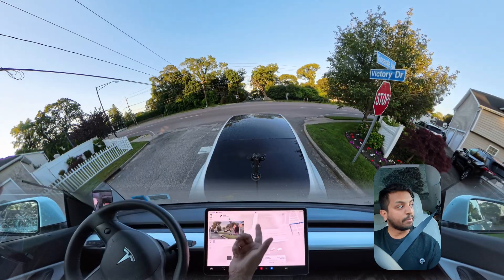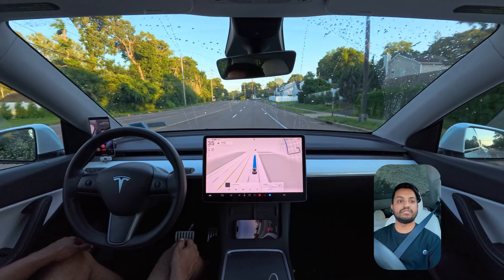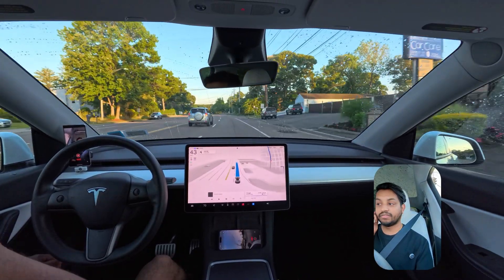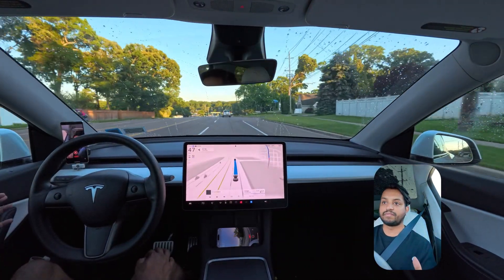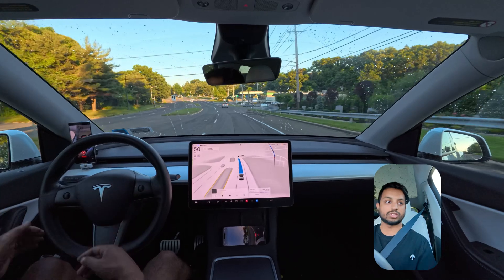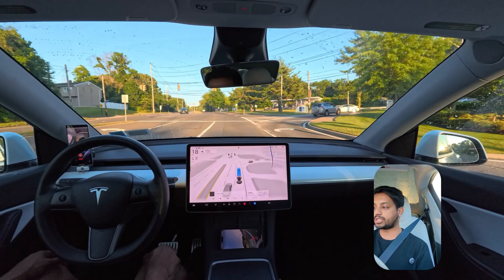We can see the new map visualization here. The car proceeded at the very last moment - I didn't like that at all. It made that right turn even though there was a car coming from our left side going fast, probably 40 mph. I was going 48 and that car was probably 45, and it was very close. As a human being I would not have proceeded at that moment. The light just changed so we have to stop for this red light.